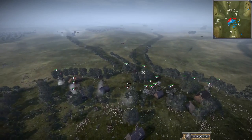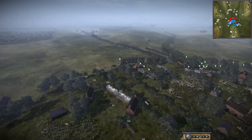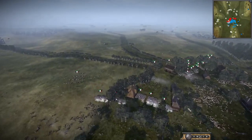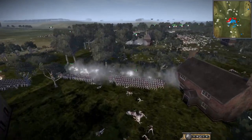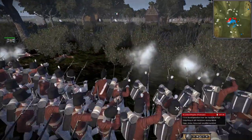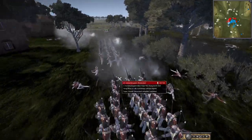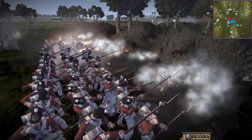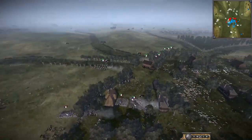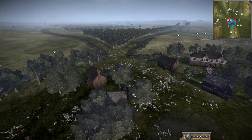The French are getting repulsed in the center again — I'm seeing a few units break. They've been fighting so long that some units are actually running out of ammo — that's a concerning sign. The Young Buff are coming forward. There are so many bodies here — can't be getting many hits firing into undergrowth.